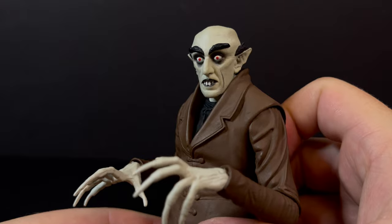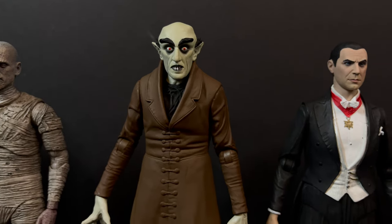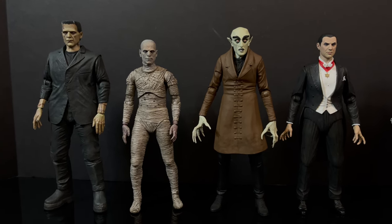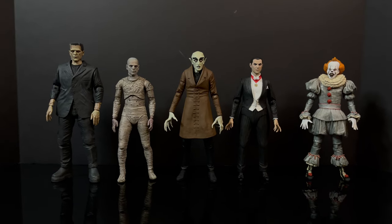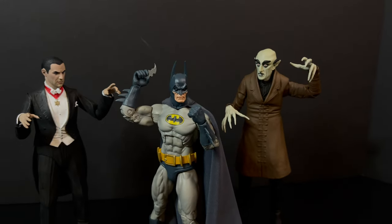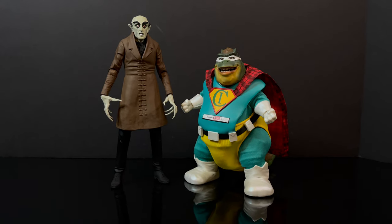As much as I like to open my figures, this glow-in-the-dark version is most likely one you'll want to keep on the card back. In juxtaposition with all the other Universal Monsters in my collection — Frankenstein, the Mummy, Count Orlok Dracula — I was surprised by how tall Count Orlok is. He's supposed to be around seven foot one. We also have the new Pennywise, and if you're a NECA Toys fan all the other horror figures — Count Orlok's glow-in-the-dark version will fit in nicely alongside Dracula and a NECA Aliens vs. Predator Batman.